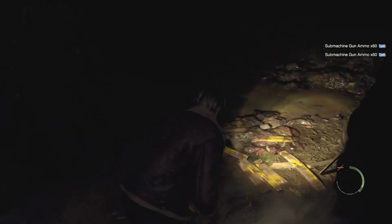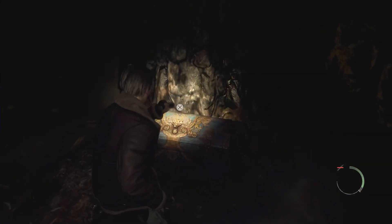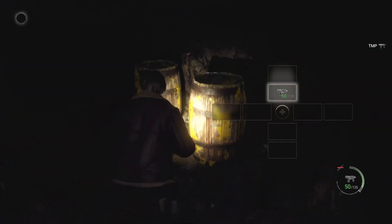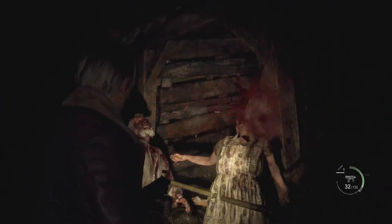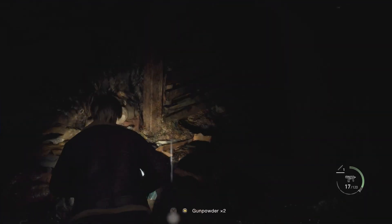Down here you've got boxes — now look what these boxes are going to contain. Submachine gun ammo! And right here you're going to open this chest. There it is — the TMP. You can also break the other boxes and get like a kitchen knife and some gunpowder. Legit TMP guys. This thing is strong.